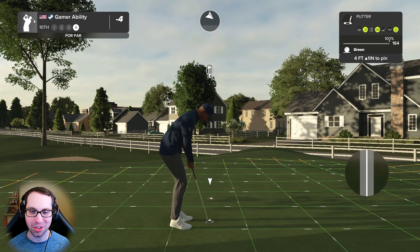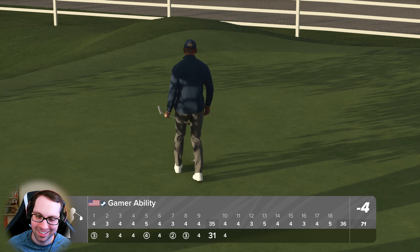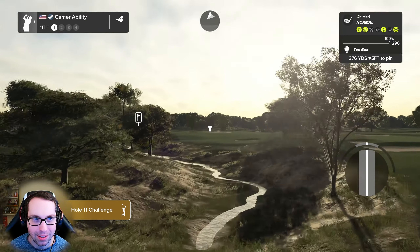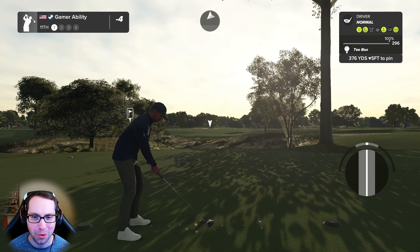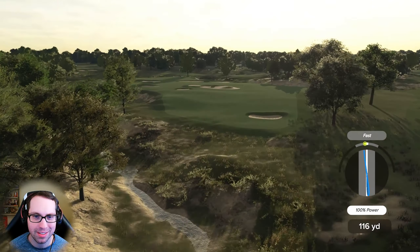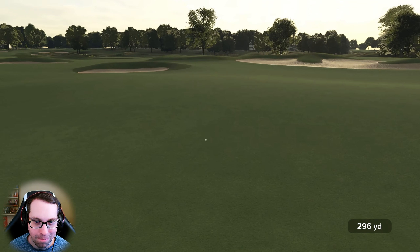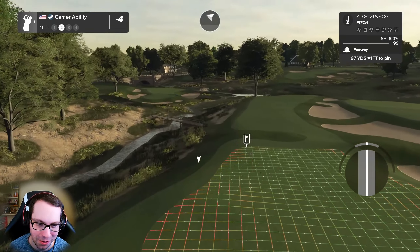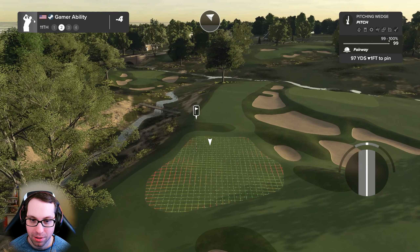We got lucky — a lot of times that would roll down, but we're in the green-side rough, actually a great spot to chip from. That ball was going in and it just decided to go the opposite way — heartbreaking. Let's save par. I just love how alive this environment is — it feels like a golf course at a university with a neighborhood. That's a terrible description, but it just feels real. That's gonna keep us at four under after that hole.